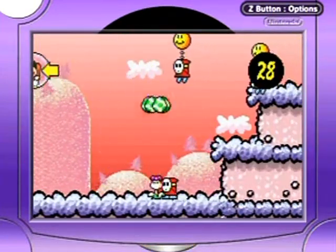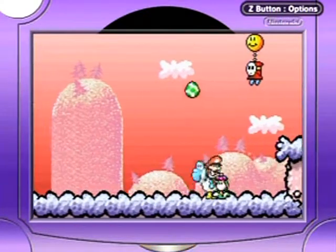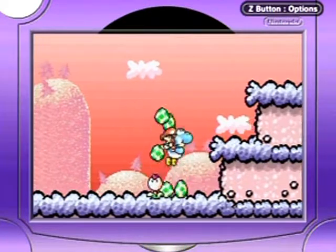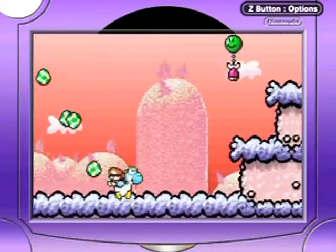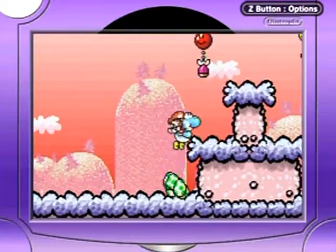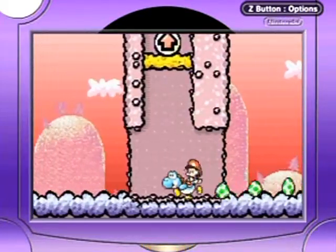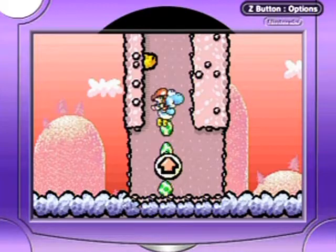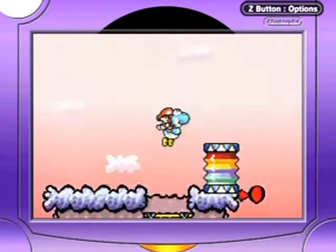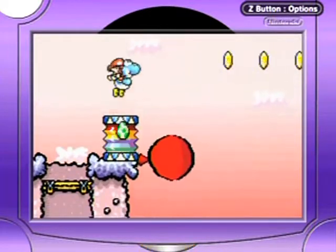Oh shoot. This is a different section — it's gonna give you a tutorial on a different kind of balloon. But I just want to take on this lower section first here. Actually, I'm doing it wrong — you want to do the higher section first, where the secret area is. Because when you fall from it, you can actually get yourself back to where you were. So here you got this — you can blow it up faster by ground-pounding it.